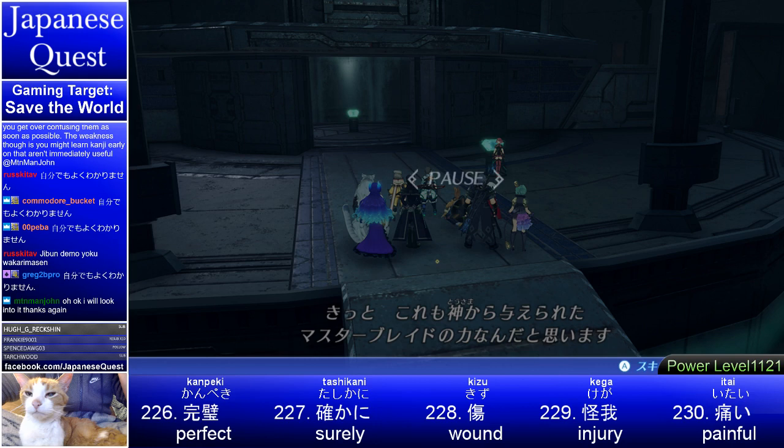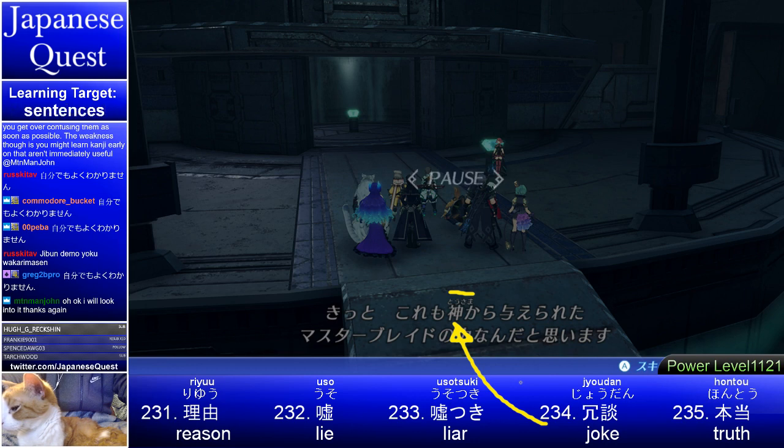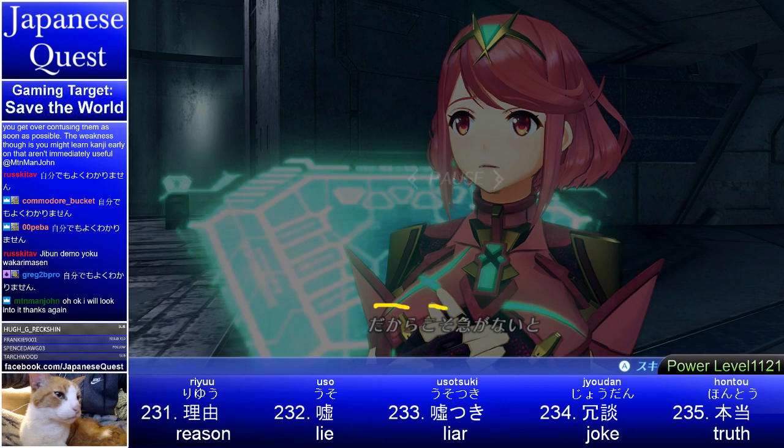This must be a power of the master blade given from tōsama — my father — but notice the kanji is the kanji for god. Her father is god; father gave her this power. Dakara — so — and then dakara koso strengthens it even more. So now we must go.